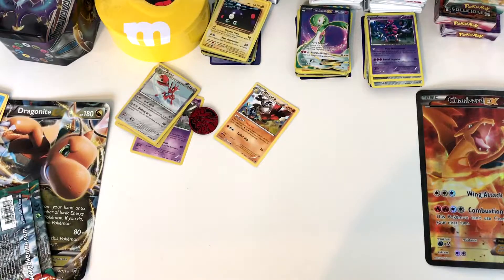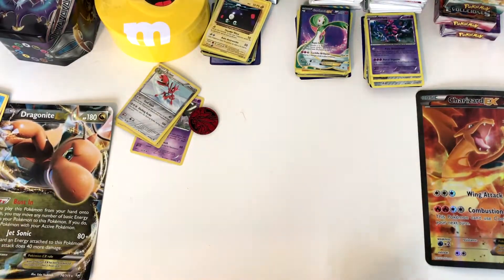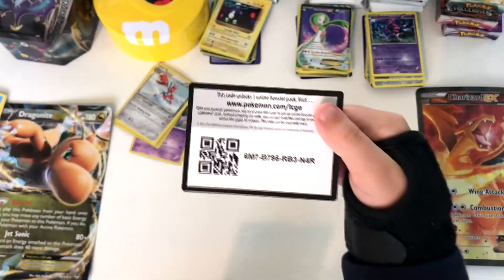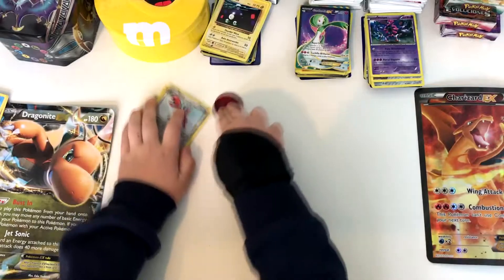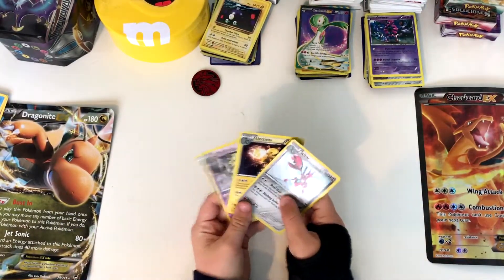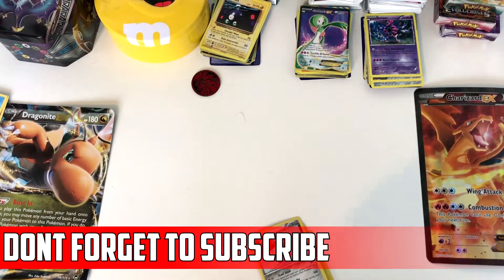There isn't much you can ask for with this collection. I mean, if you got two EXs out of two packs — oh, I forgot to show the cards — you already get three holos. So there's not much you can ask for. Even though I would have liked an EX or something, you don't really need to because you already get a Sizzle holo.